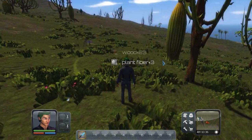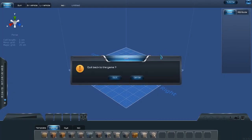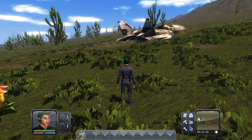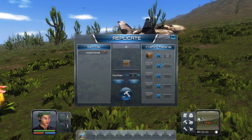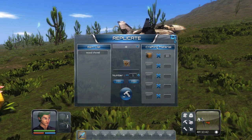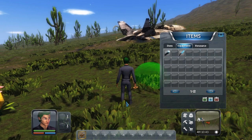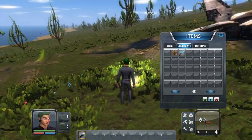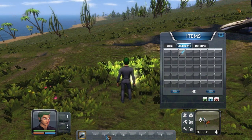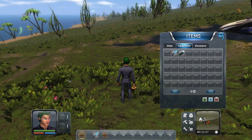Looking at the crafting — replicate screen. Wooden shovel needs 10 wood. We picked up 23, so let's make one. What about a flashlight? It already has better lighting effects than Minecraft. We can drag items to the hotbar — press two and we get a shovel. That's nice. Let's get the flashlight too.